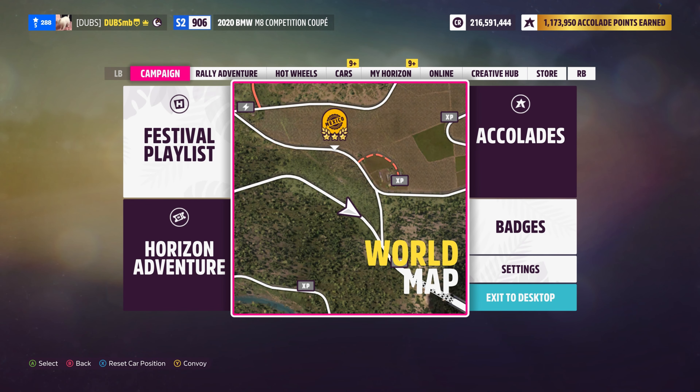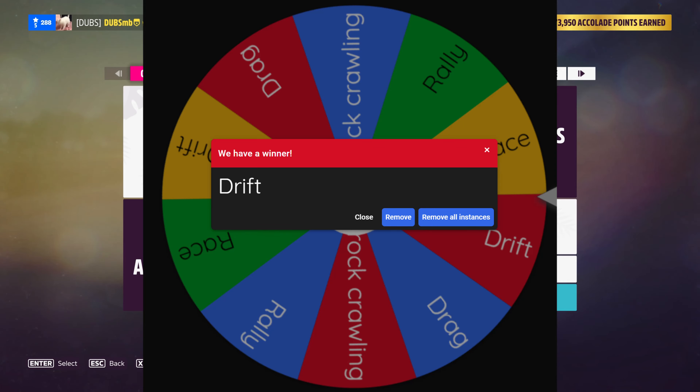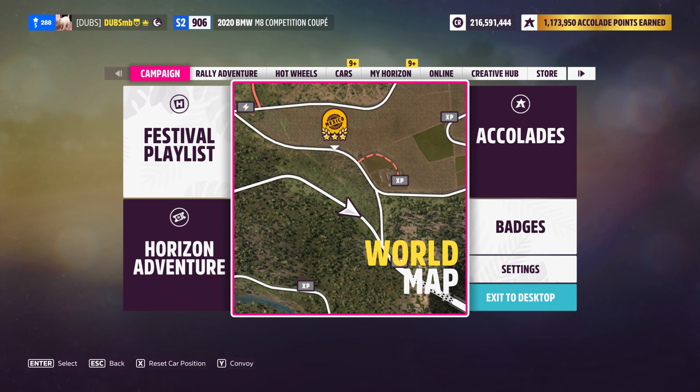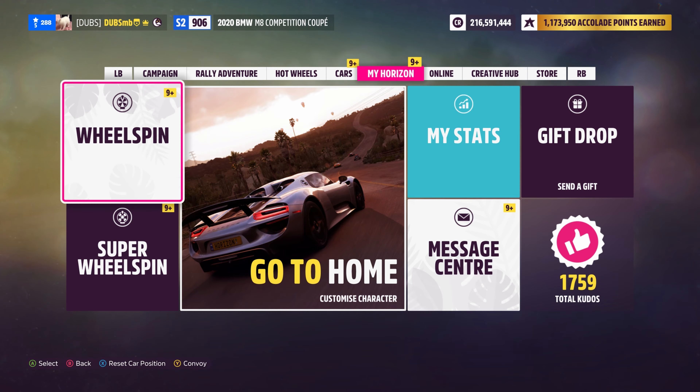Wheelspin build. So we spin a wheelspin off-screen where it tells me what to build for. You guys can't see it because it lags every time I try to show it on screen. It almost landed on race build, but it landed on drift. Look at that little line — it almost, almost landed on race. So we have to now build something for drifting. We'll see what we can build, especially because we're going to be doing a wheelspin build here, so whatever this picks, I have to use.